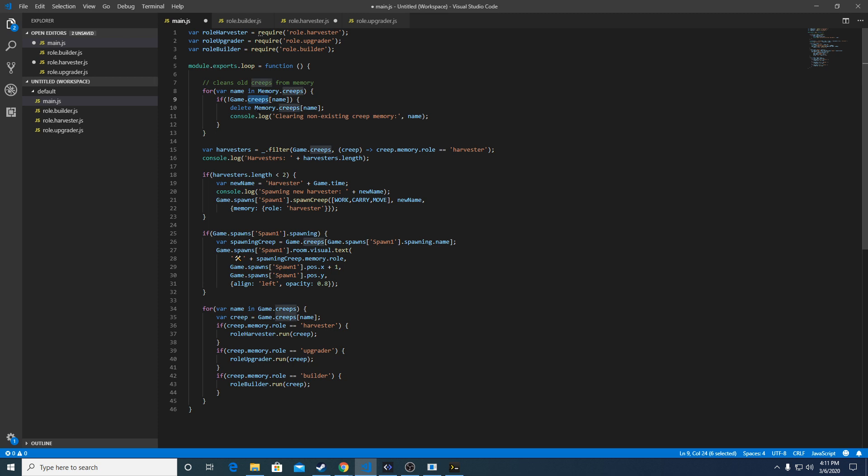If you watched my first tutorial video, you saw the documentation where game dot creeps is a data structure that contains keys which are names or strings, and values which are creep objects. What this code does is for every key in that array of creep objects, it tests to see if there actually is a creep spawned in the game. If there isn't, it frees up the memory that's been allocated for that creep since it no longer exists. This first block of code runs every tick, which is fine in the beginning, but later we'll probably optimize it.